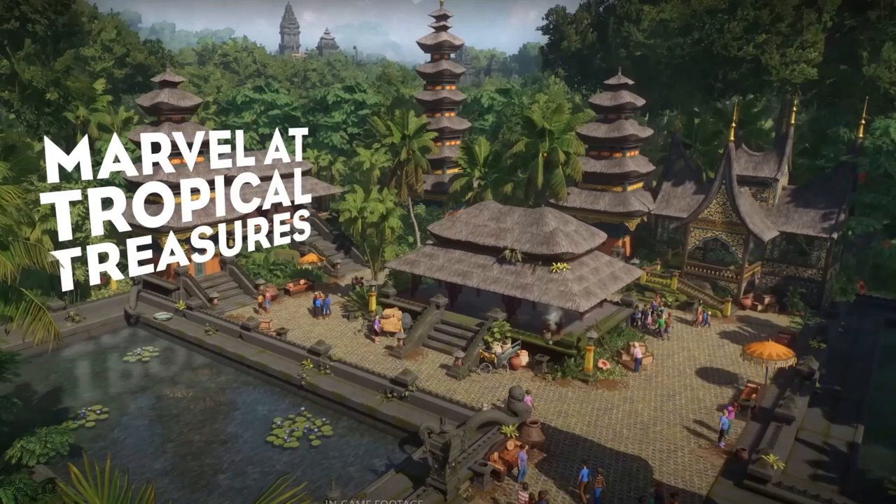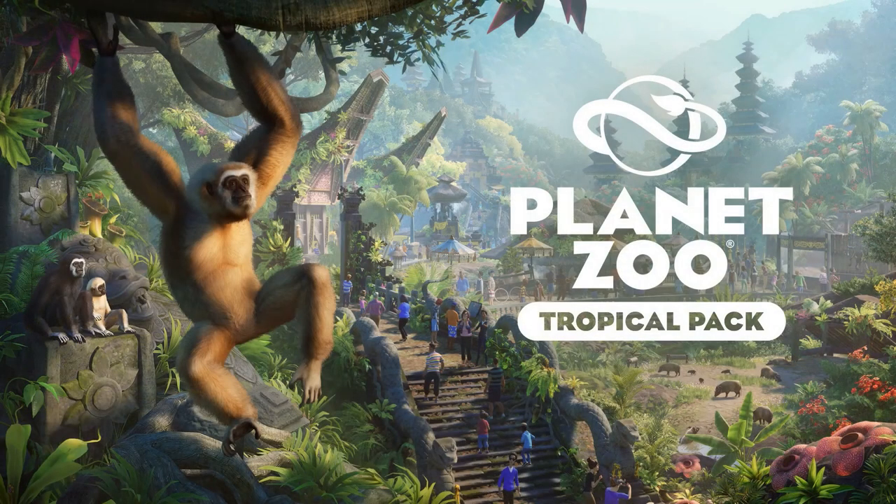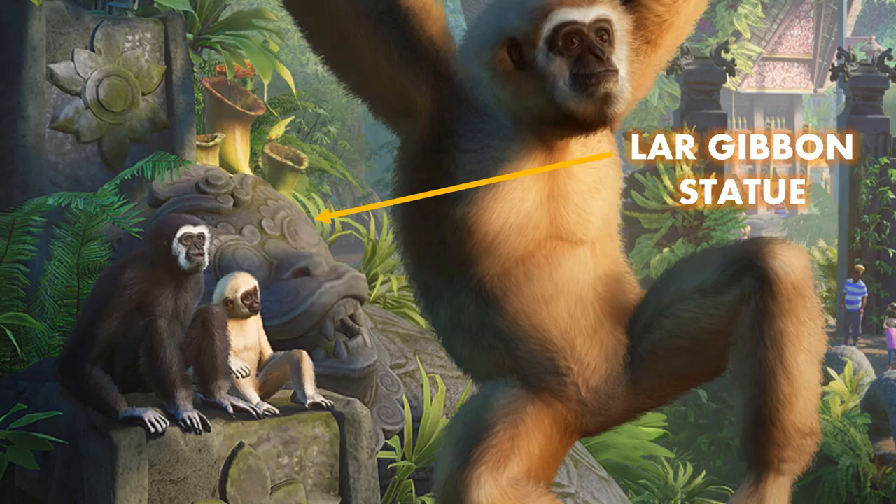We get a look at the red river hog statue with the little red river hogs in the background — that is stunning, the amount of detail that goes into that. You can also see the lar gibbon statue, as well as a male gibbon with its baby and the female in front. For those who don't know, the males have black and white faces and white hands, while the females are golden with a white ring around the face.